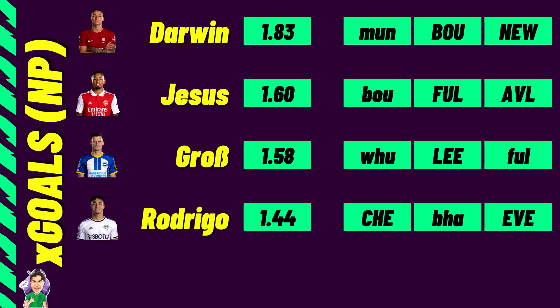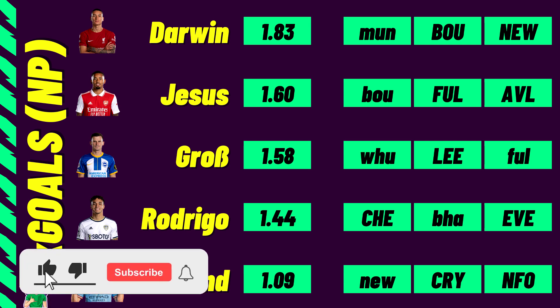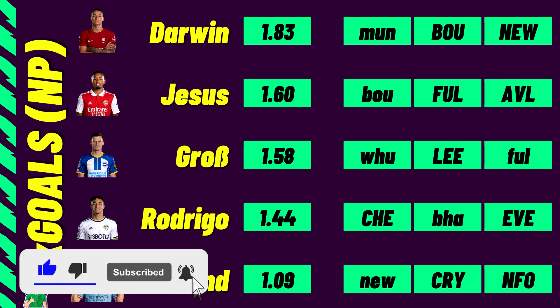Rodrigo has risen to £6.1m with an XG of 1.44 for Leeds. The Chelsea fixture at home is a slight concern, and Brighton away after that is also tough, so for me Leeds assets are wait and see. Finally, Haaland has 1.09 XG — not a huge improvement from game week 1 against West Ham, even accounting for a home game versus Bournemouth in week 2. His upcoming fixtures are tougher, though game week 5 against Nottingham Forest could be a triple-captaincy consideration.